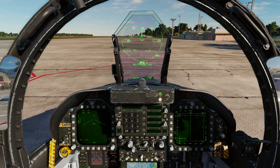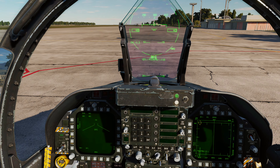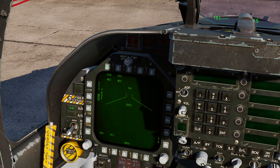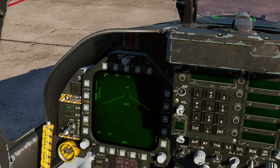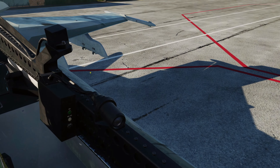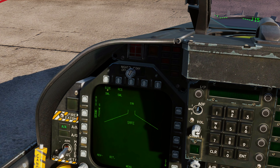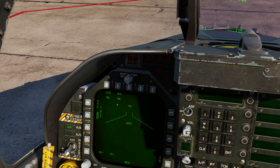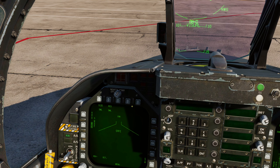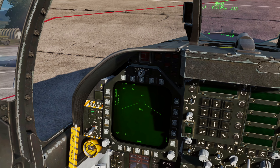Hitting select AMRAAM brings up the page. We've got the HUD symbology — it says AB with zero because we've got no AMRAMs fitted, and it's X'd out because our master arm is in safe. On our left and right DDIs we've got size and RCS. Size is the actual size of the target — set it to small. RCS stands for radar cross section — also set to small. This tells the missile's seeker head what it's looking for. S mode doesn't do anything in the sim, so don't worry about that.